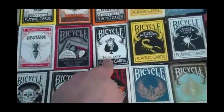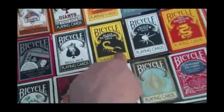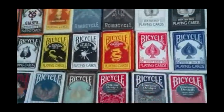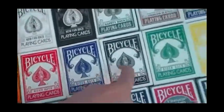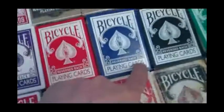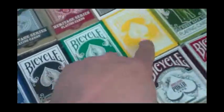Then we go into the Magic Makers Inc decks, with the Skull deck, Black Scorpion, Black Spider, Red Dragon. And then we have the Red, Blue, Black, Green, Yellow, and Purple decks. Then we go into the Reverse decks: Red Reverse, Blue, Black, Green, Yellow.